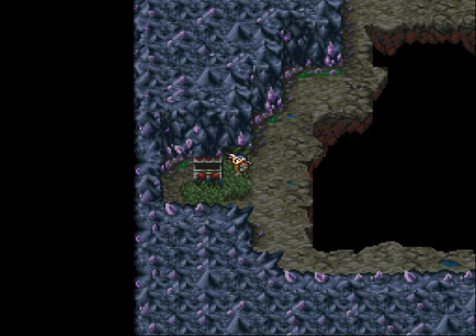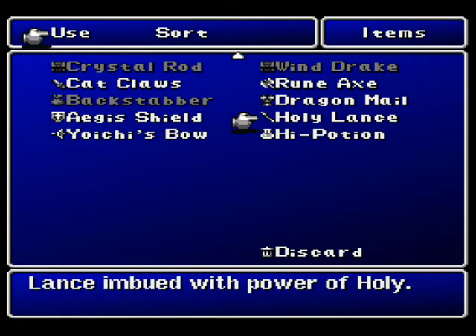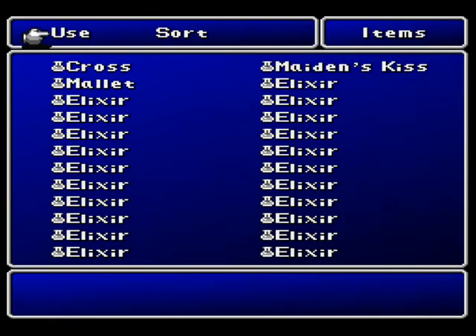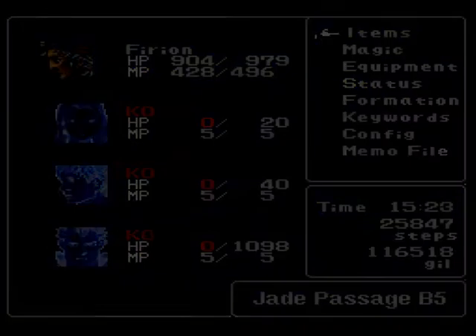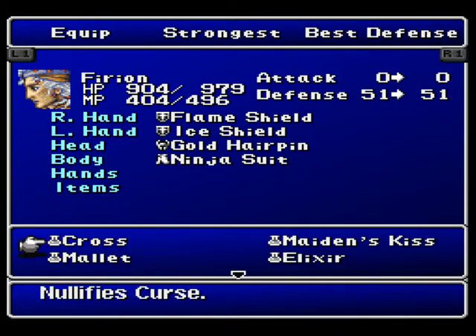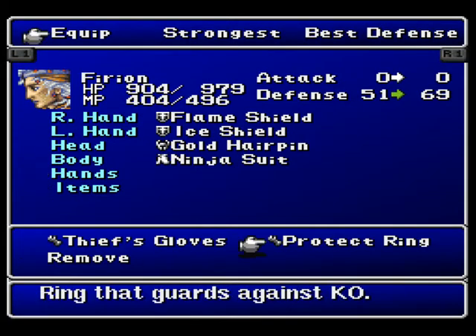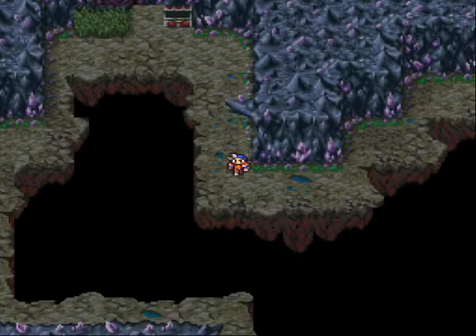Here we got a high potion — I'm just gonna go ahead and use that so I don't start clogging up my inventory. As you can see, I have a lot of elixirs. Over here we get a Protect Ring. Pretty sure the Protect Ring is a light piece of armor and it protects against instant death, so I'll be putting that on — although I might be wrong.